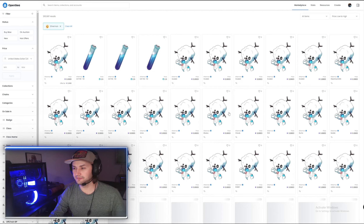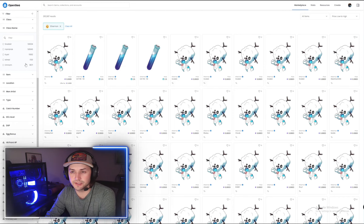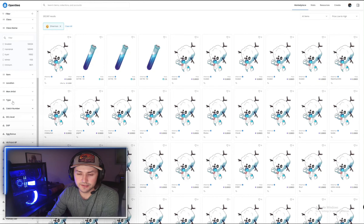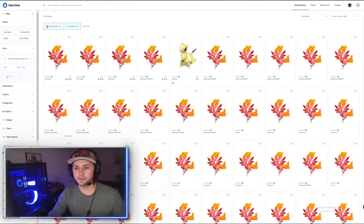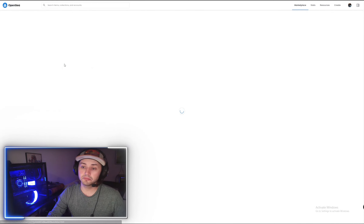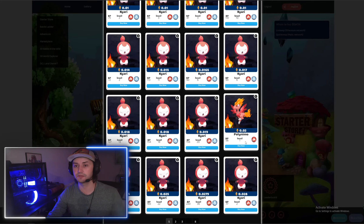So don't be fooled by anybody trying to upsell you on these. But once you search by the actual Ethermon collection on the left, you can search similar to the Marketplace when you're filtering. So if we want to look for a Polynemo, we go down to class name, type in Poly — Polynemo — then you're going to want to make sure you search by buy now. And it looks like the OpenSea floor is .075.